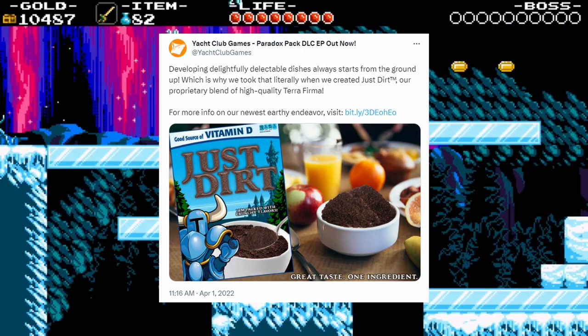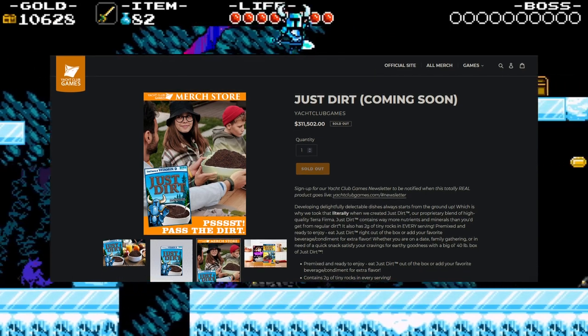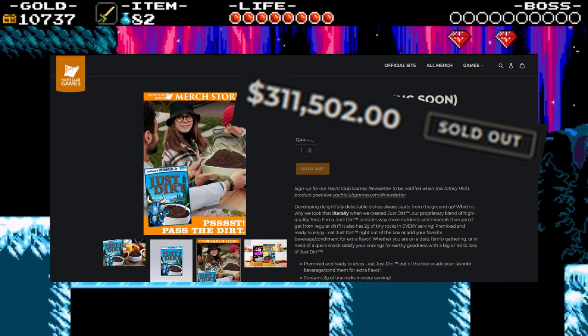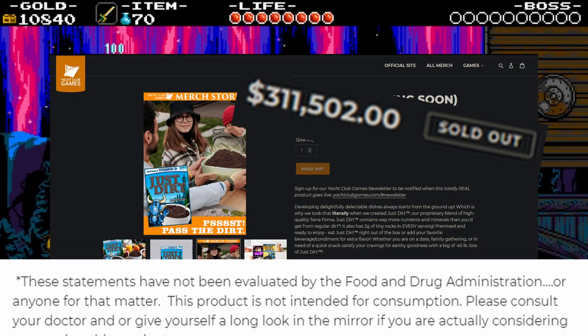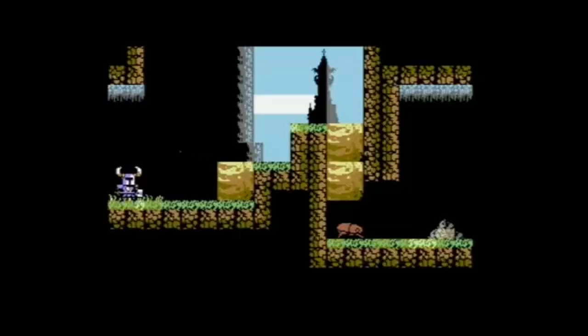Just Dirt Cereal — a 2022 April Fools tweet from Yacht Club Games. The shop page 404s now, but using the Wayback Machine you'll discover the cereal was selling for over $300,000, and there was only one for sale, with no nutritional content whatsoever. Shovel Knight 64 — speaking of April Fools jokes, this was the April Fools joke for 2018: a trailer showing Shovel Knight running on the Commodore 64, complete with no enemies, music, or even a Game Over screen.